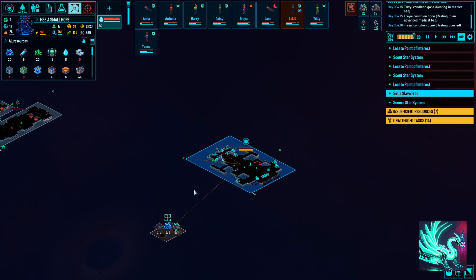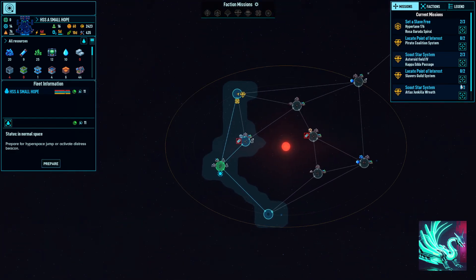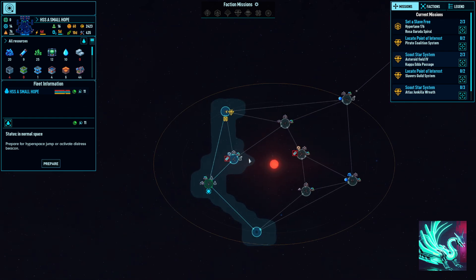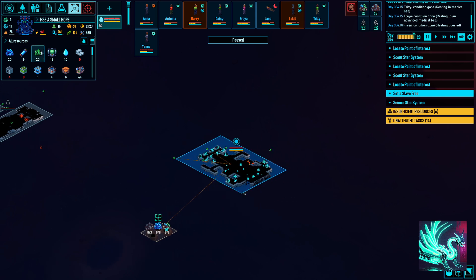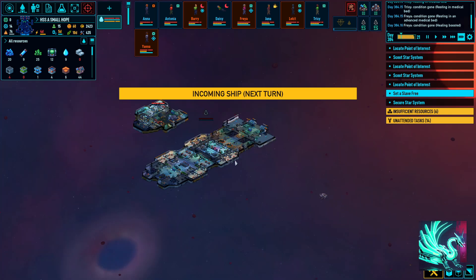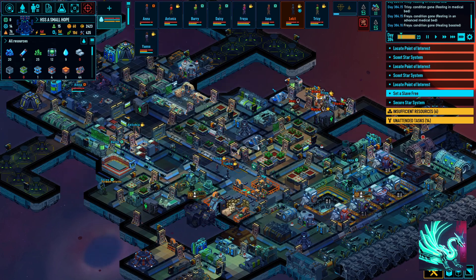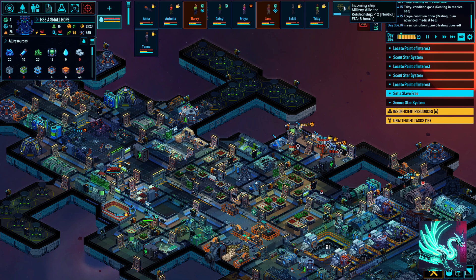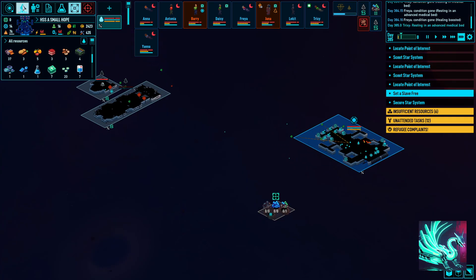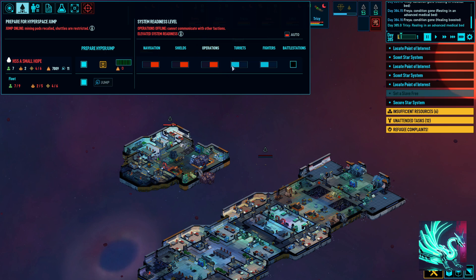We might have to leave the sector and come back, because we have to collect our mission — we want to set the slave free. We don't even need to make an interstellar jump for that, so we might just go do that and then come back here. I'm a little concerned that the military alliance will be upset that I have slavers on board, because I think they're opposed. Let's make ourselves scarce for the moment.